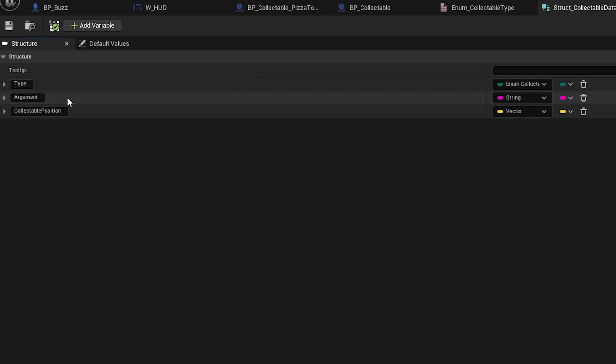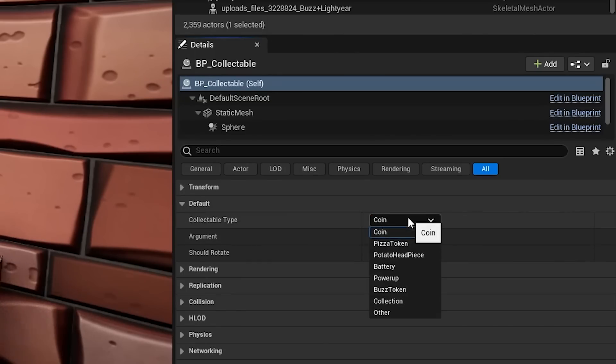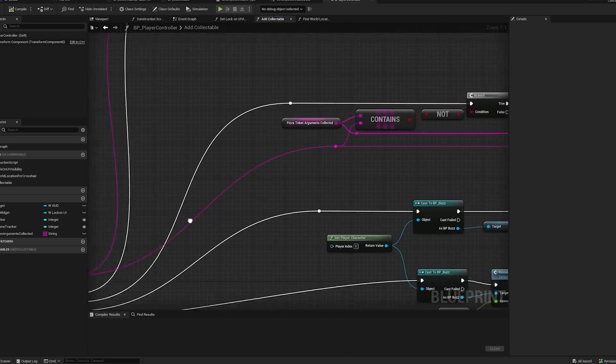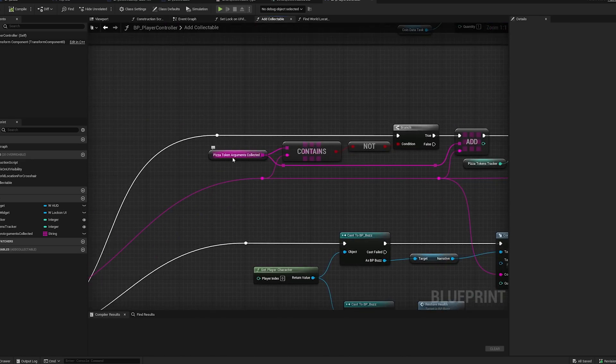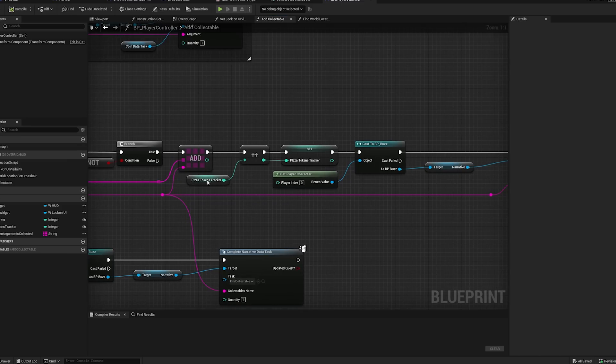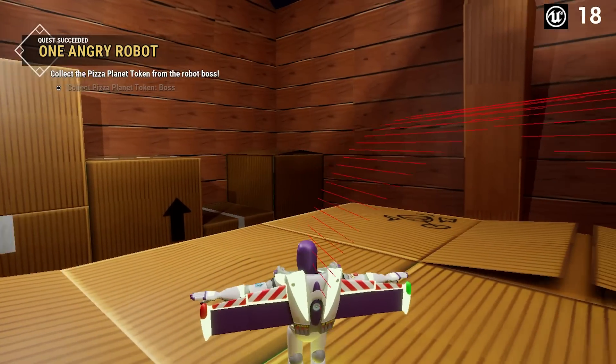An enumerator is a collection of strings or named elements that let us easily track what to do when a specific enum value is selected. I then created a struct for collectible data — a list of variables to make it easier to set and reference based on individual objects. In this struct, I have variables for the collectible type enum as well as a string I call the argument. This argument string is used when collecting assets to know any specific info needed for the object. For example, if I set a collectible type to 'other' and name the argument 'sheep,' I'll know in the code that this is the sheep being collected. For pizza tokens, I set the type to 'token' and use the argument to pass in the token's name to verify the correct quest was completed. Oh yeah, there are also quests now — we'll get to that in just a moment.